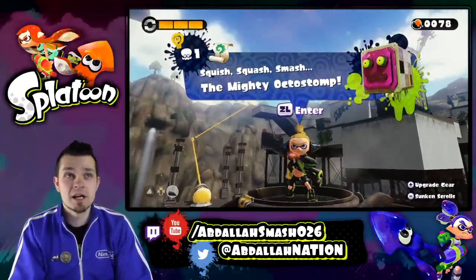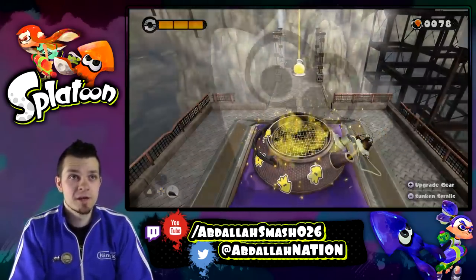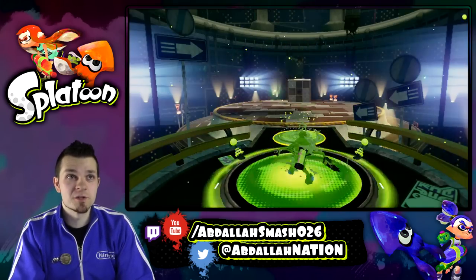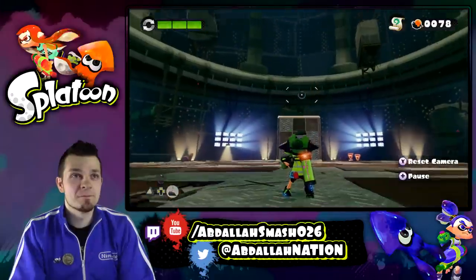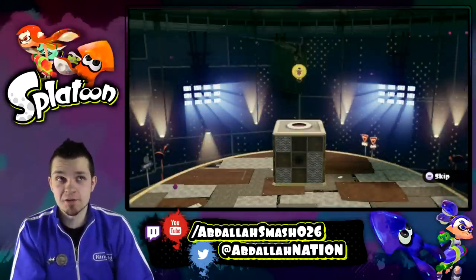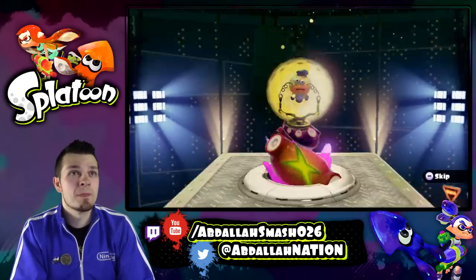Squish Squash Mass — the mighty Octostomp is boss number one, so let's jump into it. This is going to be very fun. I saved up enough orbs to max out my gun, which is so cool — it's like literally a rapid-fire machine gun now. I'll give you tips and tricks while playing so you guys can see what I do and replicate it when you play the game.